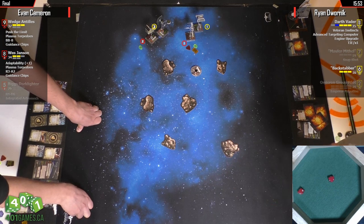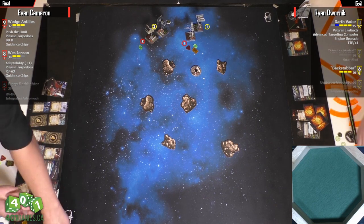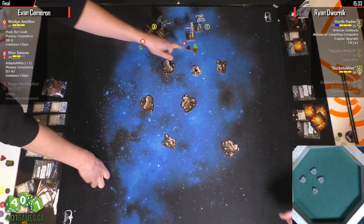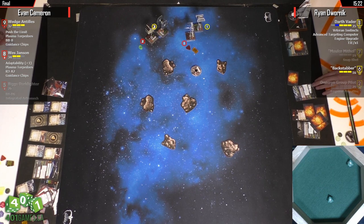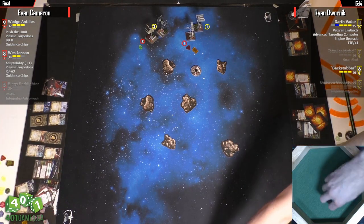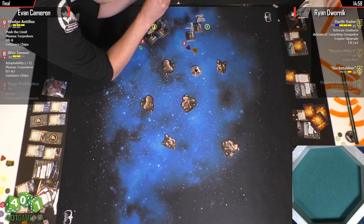Vader shoots range two into Wes — blanks, whatever, happens, that's why you have modifiers. Wedge shoots Backstabber — four dice, focus for three hits and a crit. Backstabber only has two dice. He takes a hit and a crit — Console Fire! Console Fire means your action next turn is spent preventing yourself from dying. It's just Vader left to deal with. Next turn you can turn with Wes — hard two with Wes I'd say.